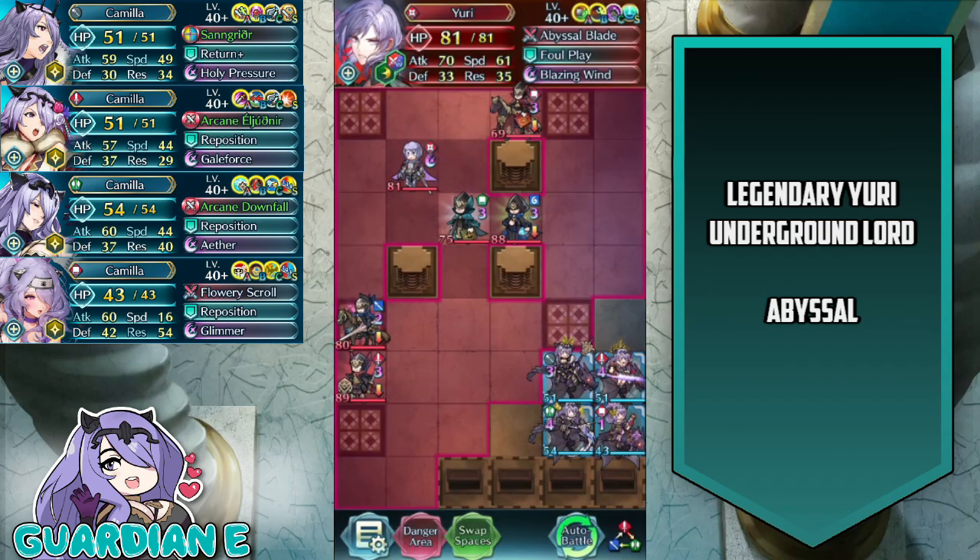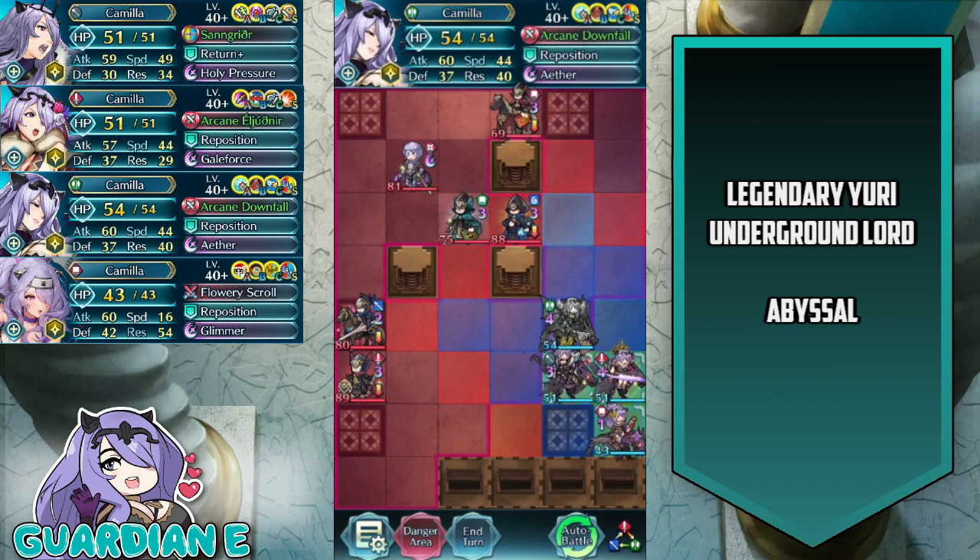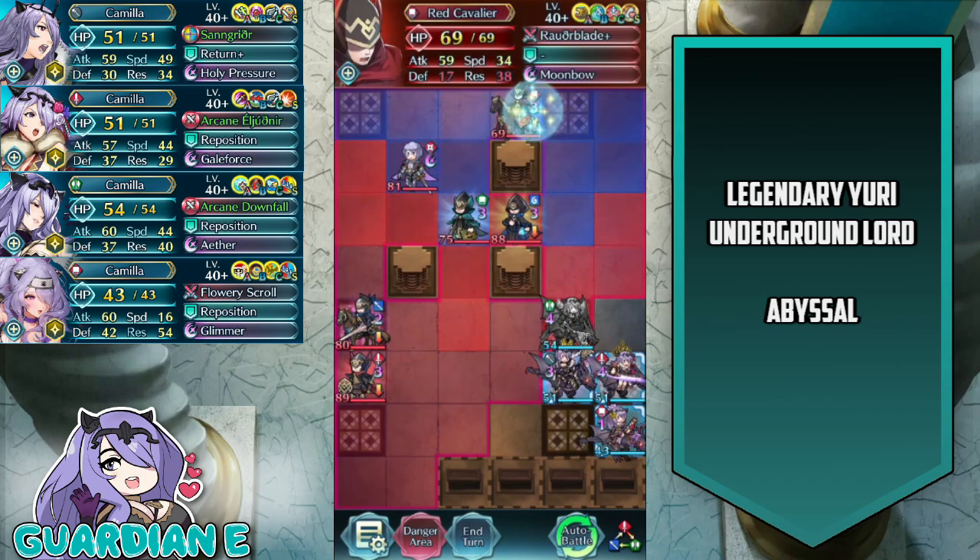The overall strategy here was to thin the ranks by enemy phasing most of the oncoming troops and reinforcements, waiting for Yuri to take his initial steps and use the Foul Play, Kanto, and additional movement tile combination, so that he overextends, and then take him out on player phase.